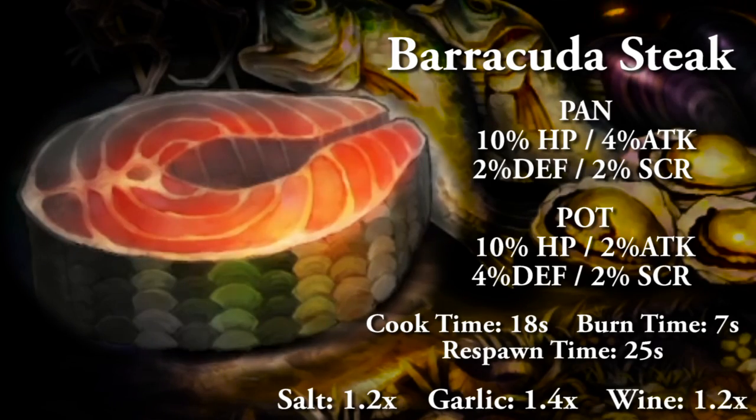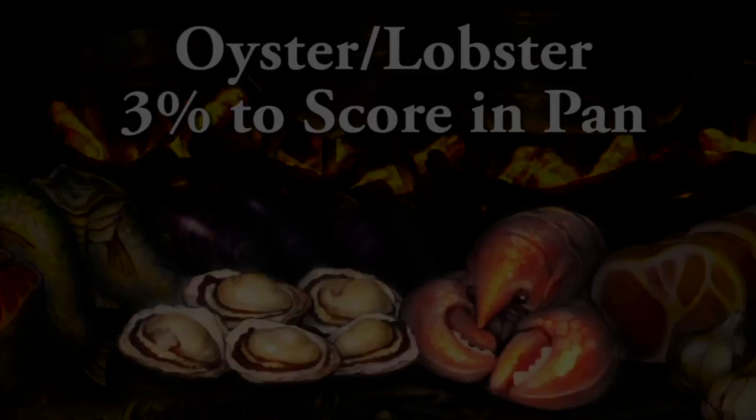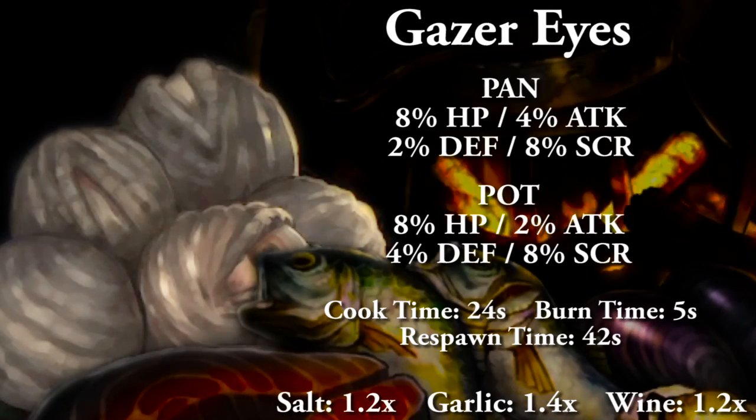In the Ghost Ship Cove general food spread, the barracuda steak is one of the best raw stat choices for attack or defense depending on pot or pan. If you're looking for score, oysters and lobster have the best overall score stat. In the boss spread, your best overall raw stat choice is going to be kraken tentacles, as they have the best HP, attack, and defense boost depending on pot or pan. If you're more focused on boosting your score, look for the gazer eyes — they do have a strong boost for the score stat.